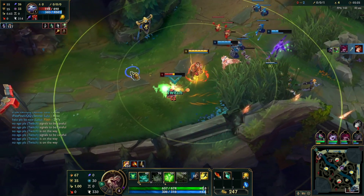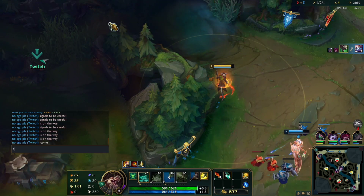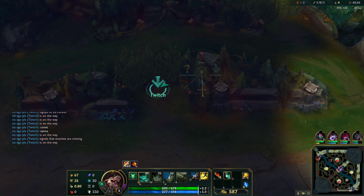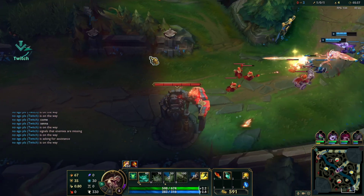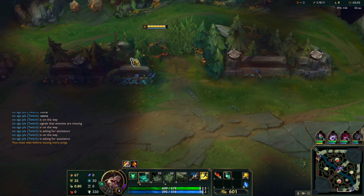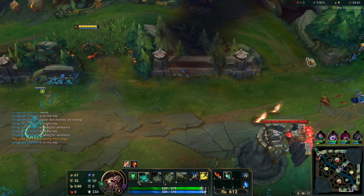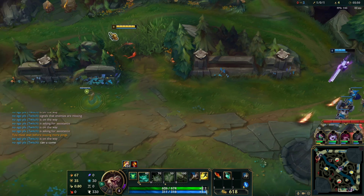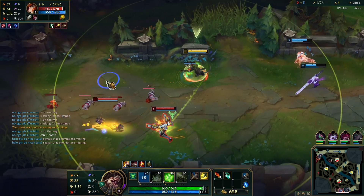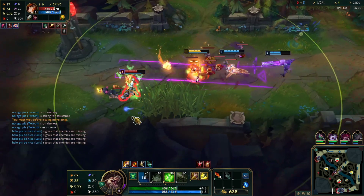You start off doing the bot lane gank — if successful, you can proceed to the next step. The next step is what's going to help you take over the game completely and just tilt the enemy beyond anything. You're going to go into this push here. You also want to have a ward so you can do this. You should ask your support to come — I asked, but she didn't really listen, which ended up being a bit unfortunate because it would have gone way better. However, it still works.